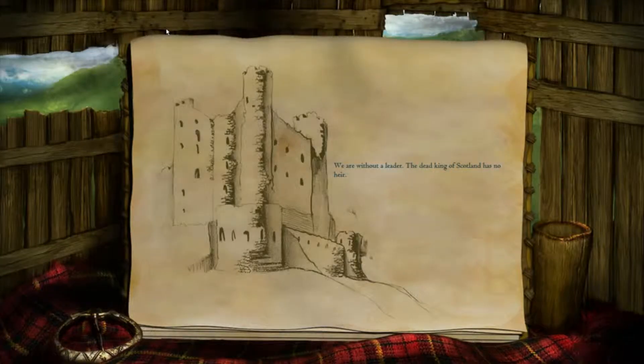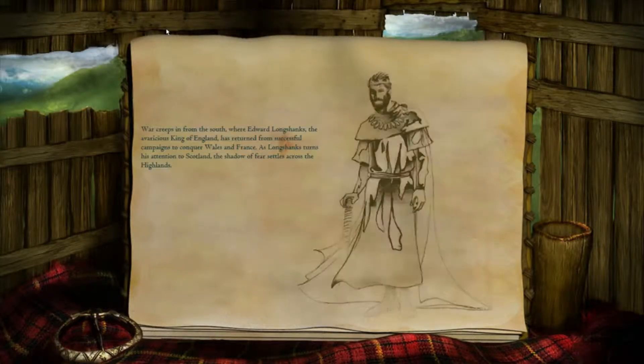We are without a leader. The dead king of Scotland has no heir. War creeps in from the south, where Edward Longshanks, the avaricious king of England, has returned from successful campaigns to conquer Wales and France. As Longshanks turns his attention to Scotland, the shadow of fear settles across the islands.